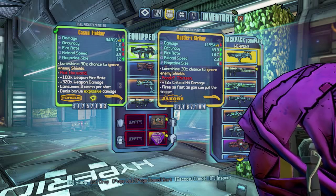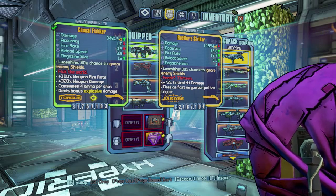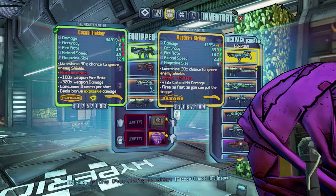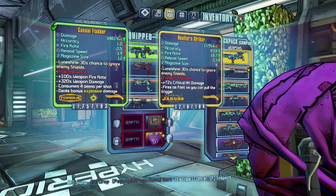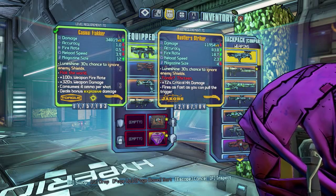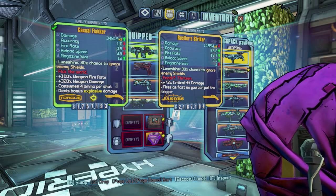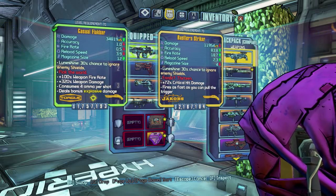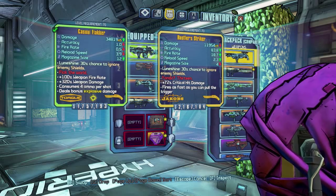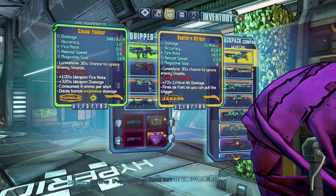The only Legendary shotgun I can really compare it to is the Striker, since there are no other explosive Legendary shotguns. I've gone ahead and got an identical Striker with the same prefix — the Rustler's prefix also increases projectile count. As you can see, the Striker is a pretty good shotgun that I use quite a lot, but the Flakker's damage just absolutely outweighs it — it's nearly three times better in damage. That is where the power and the benefit of this weapon come from.